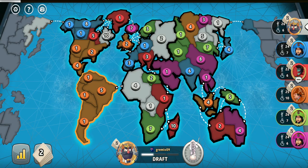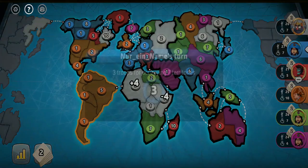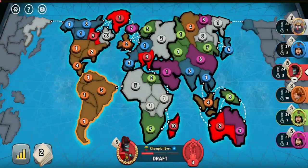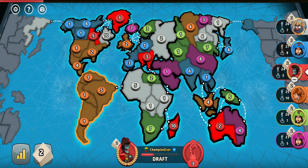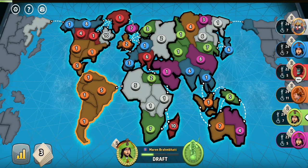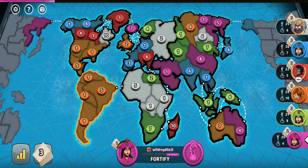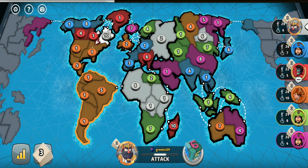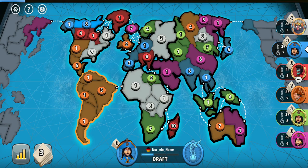The orange player is the only one who got lucky and captured a continent. Continents in a 6-player progressive card game on the classic RISK map are not that important, but they can still be a great bonus, especially early in the game. It gives orange high chances of not being eliminated first, because he'll be the strongest and opponents will go after other players first. But it depends on the orange player's moves — he might still waste troops for no good reason.